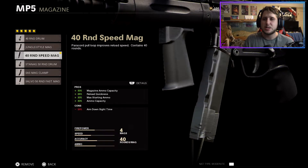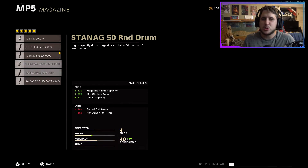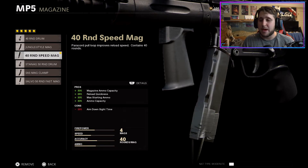For my magazine I run the 40 Round Speed Mags. Some people run the 50 Round Fast Mags, but the con to both is that you're losing a lot of aim down sight speed, which is critically important. The 50 Round Fast Mags loses an additional 5% on top of the 40 Round. The 40 round is the way to go — 50 is just a little too much and not really needed. If you're playing free for all or SnD, I'd recommend the 40 Round Drum Mag — you'll reload slower but you don't lose any aim down sight speed.